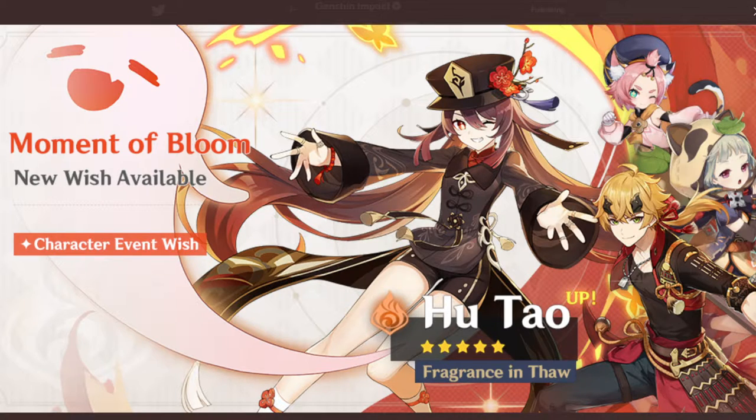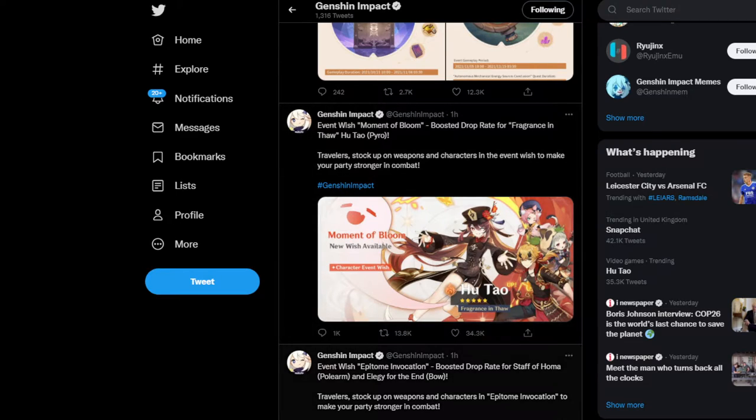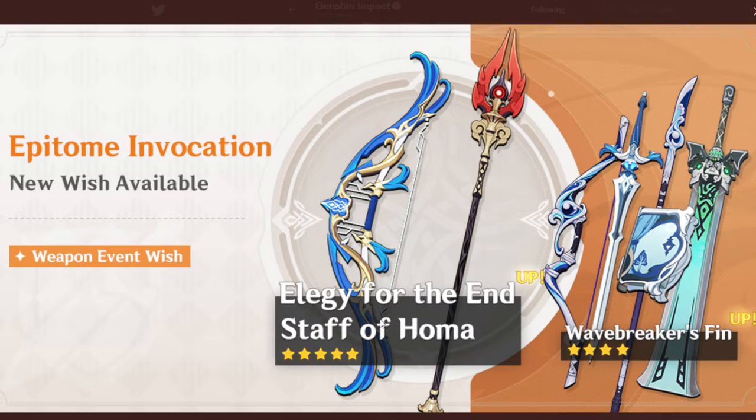I'm going to be rolling on Hutao's banner and hopefully you guys get her too if you wish for her. The weapon banner is pretty good as well — you have the Staff of Homa, the Elegy of the End, the Wavebreaker's Fin, and a new bow. Both the bow and the spear are great, especially with the elemental burst damage increase, and refinements make them even better. Sacrificial Sword and Sacrificial Fragments are also amazing — this is a really stacked banner.